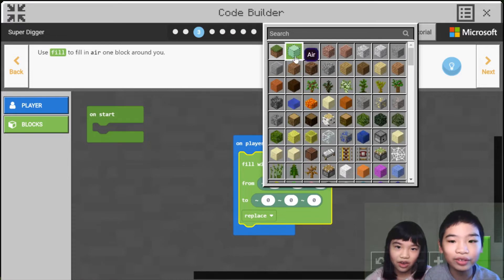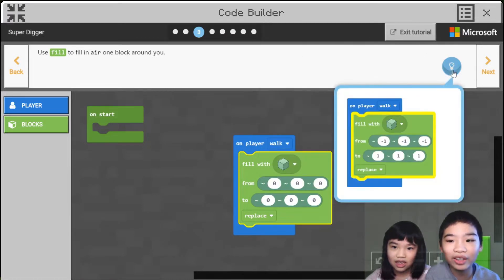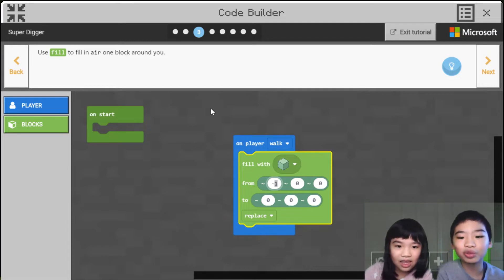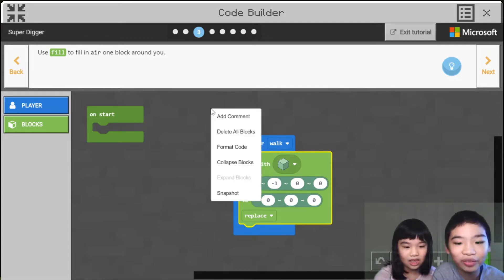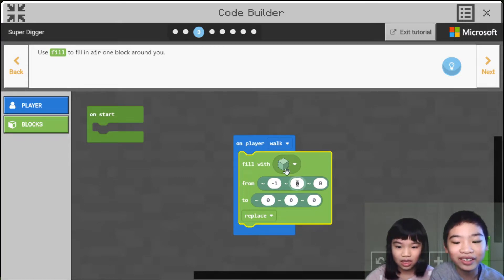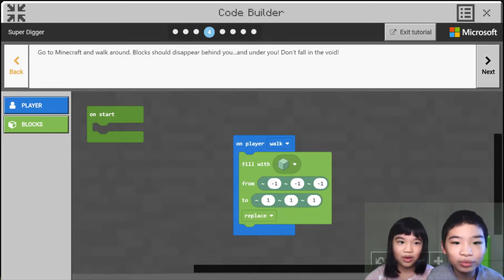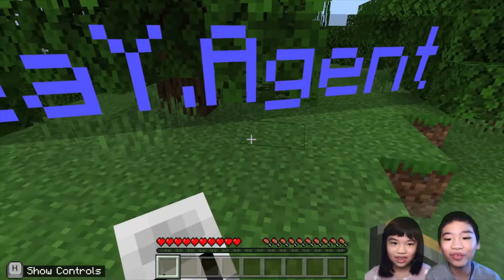You can use the Fill Blocks. So you can fill the blocks around you. If we fill the blocks with air around us, then the blocks will disappear because you replace them with air, which is not a block but nothing — from negative one, negative one, negative one. The numbers are the places where you will fill the blocks and places with air.